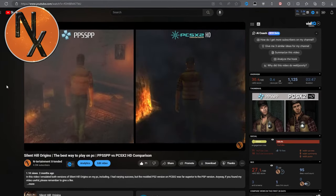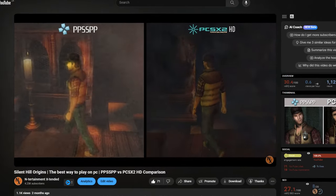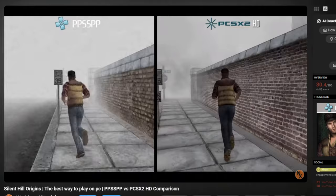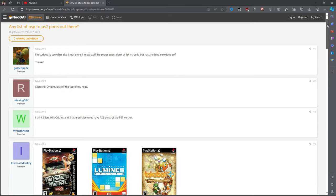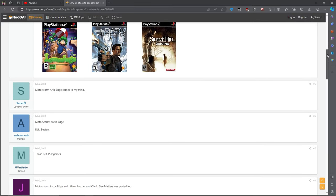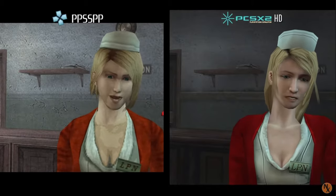I always take inspiration from my older videos, and recently when I watched the Silent Hill Origins comparison again, I started wondering how many PSP games were ported to PS2, and then I wondered how well they were emulated. I did some research and discovered 16 games that jumped from Sony's handheld to its bigger cousin. I may have missed a few, but that's what I found.